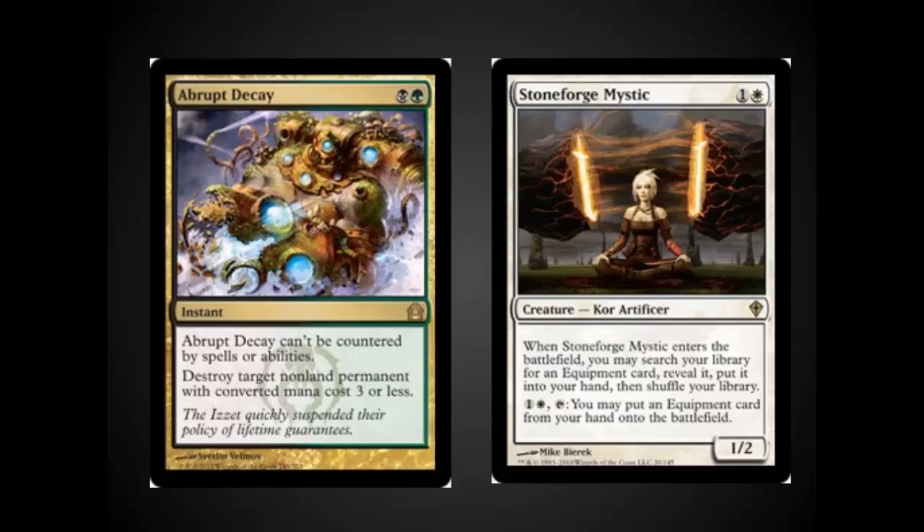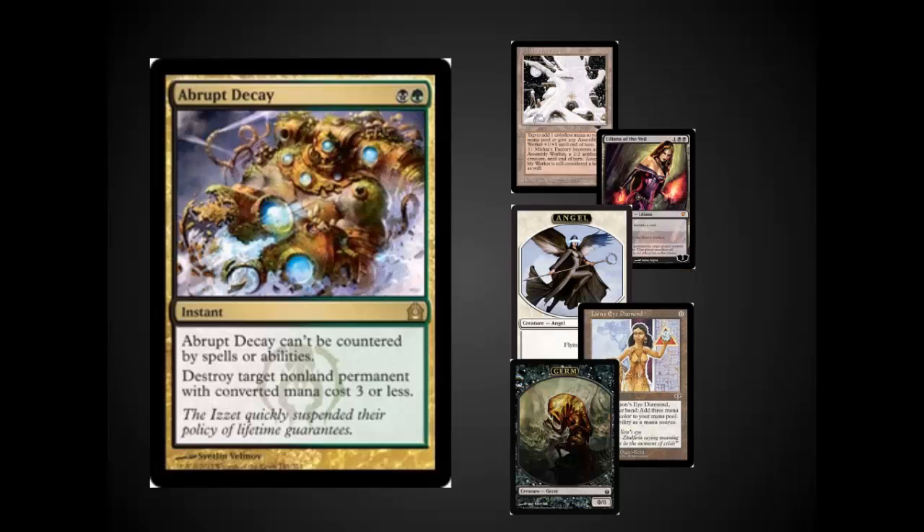Abrupt Decay also hits Stoneforge Mystic. With the large amount of land and creature destruction in this deck, even if a Stoneforge resolves, they often don't have the mana to put out Batterskull or return it later. I also used it on Mishra's Factories when my Wastelands weren't available, on a Lion's Eye Diamond when an opponent was trying to play Storm, and on Germ Tokens to neutralize a Batterskull when they didn't have the land to recast it. It's also a great answer to opposing Liliana of the Veil.